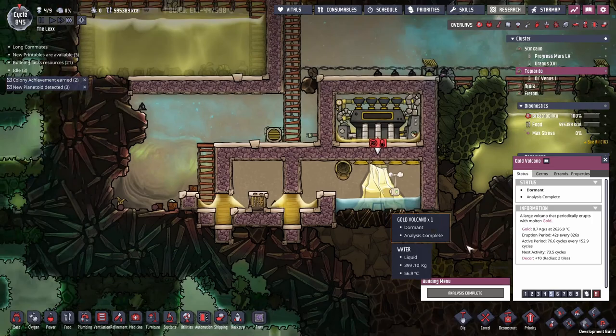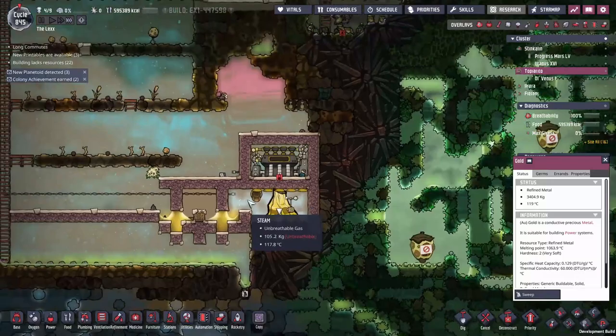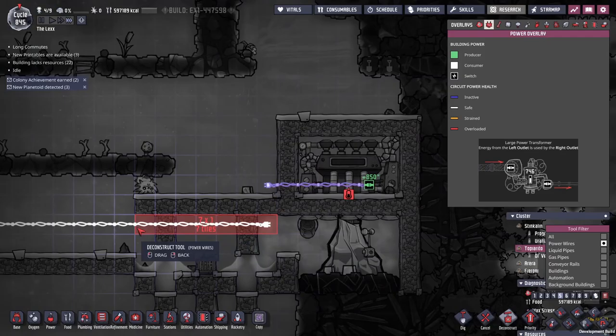My timing for taming these volcanoes is amazing — they're all either dormant or just going into dormancy the moment I tap into them. We'll find out in 70 cycles if this one works. The other will be back and active in 14.3 cycles, so we'll find out then. I think we can also deconstruct some of those power wires — we don't need those anymore. Remind me to sweep those up before they melt.